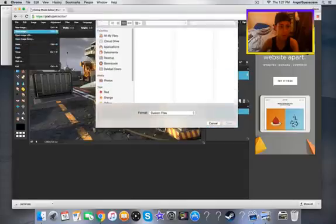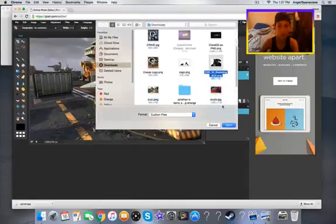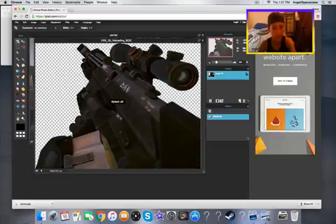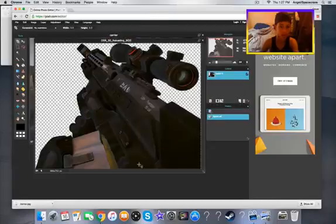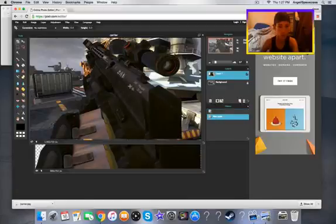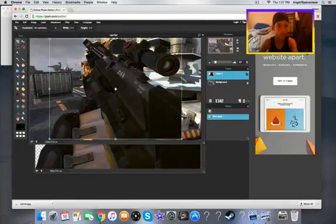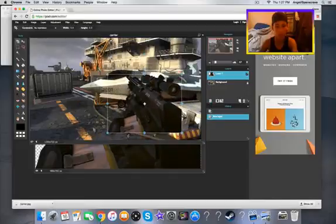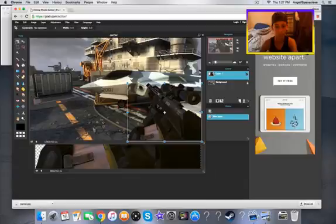Now what you want to do is go to 'Open Image,' open up your DSR PNG, then press Ctrl+A or Command+A to select all, and Ctrl+C or Command+C to copy it. Then go back to the Carrier picture — just press Tab — and press Ctrl+V to paste it. It pops up way too big, so go to Edit > Free Transform, drag it to where you want, and shrink it down to size.